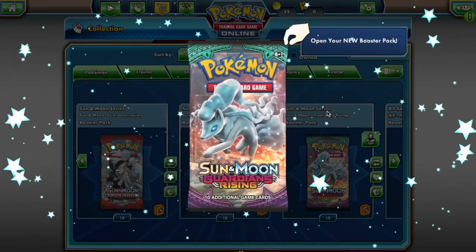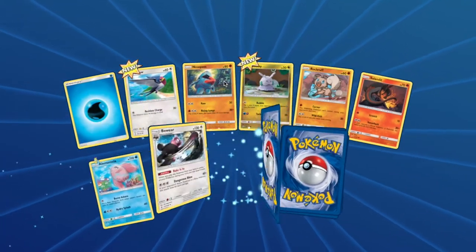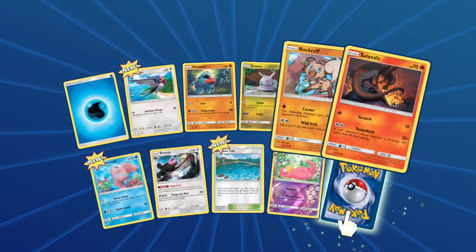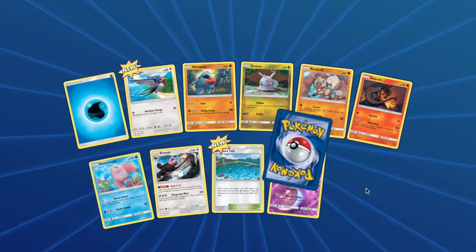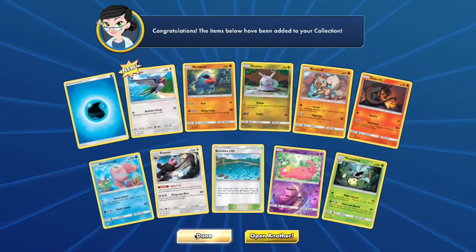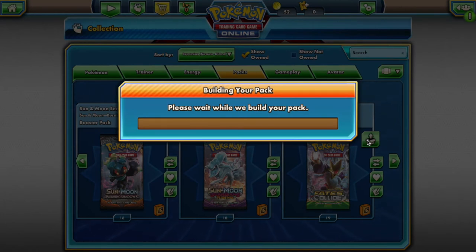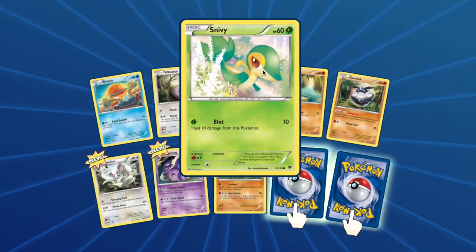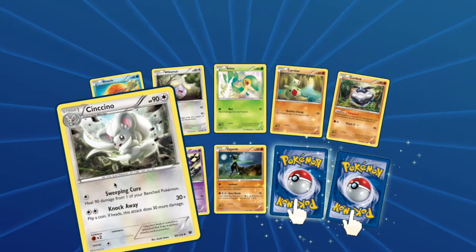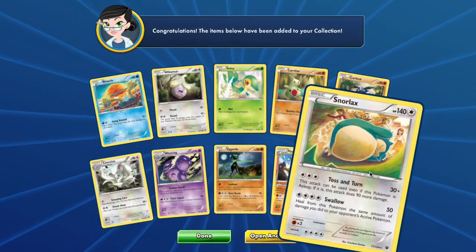For your Guardians Rising pack — and it's going so much faster, I don't know why my internet decided to work — you have access to: Swellow, Nosepass, Goomy, Rockruff, Salandit, Alomomola. That's pretty good. Also Beware, Slowpoke, and a Victreebel. And last but not least from Fates Collide: Winkle, Wishiwashi, Snivy, Larvitar, Carbink, Cinccino, Weezing, Zygarde 10%, and Marowak. And a Snorlax — that's actually pretty good pulls right there.